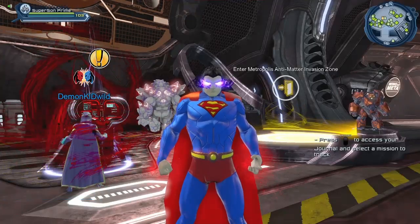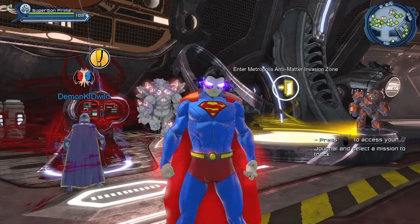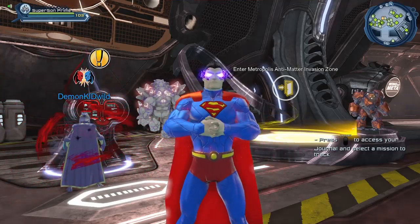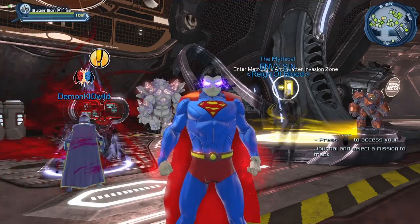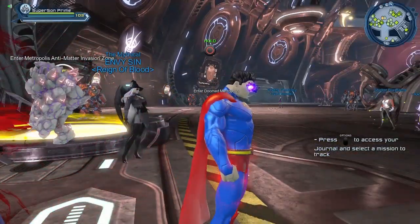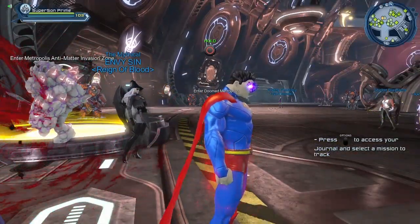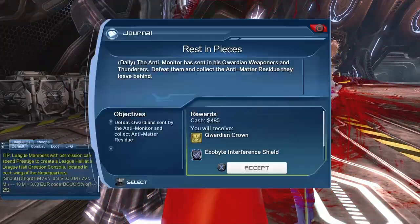Hi guys, welcome to Multiverse. Today I'm going to use my friend Super Boy Prime and I'm going to play the mission where you have to fight the evil shadows or the huge big shadow. But before we do that, I'm going to do that from the perspective of the evil villains so that you guys can get an idea of the difference between the hero side and the villain side.